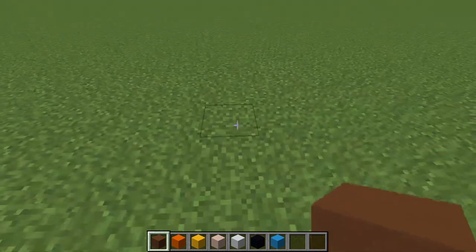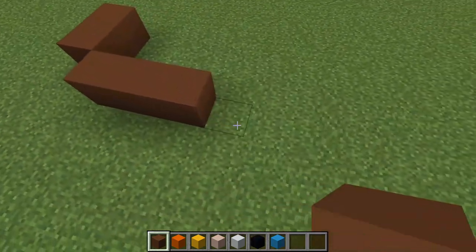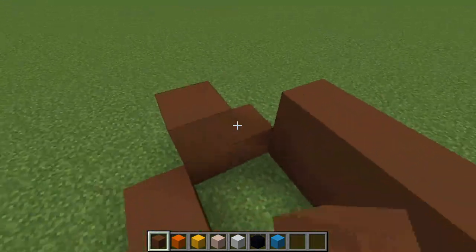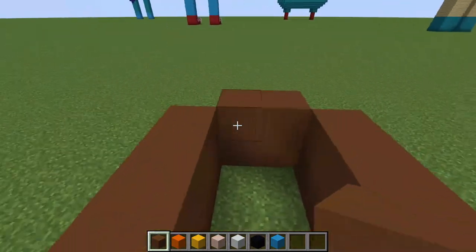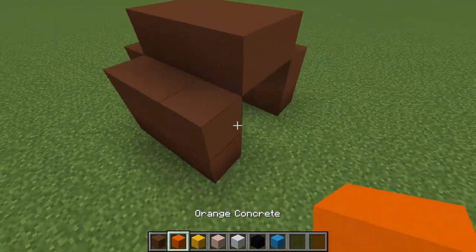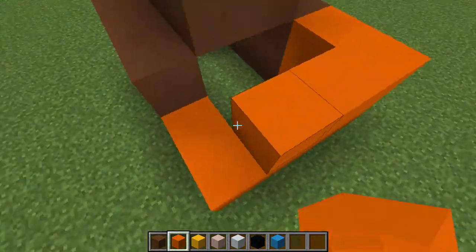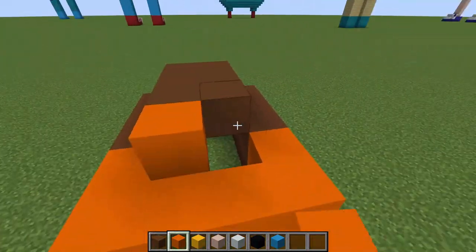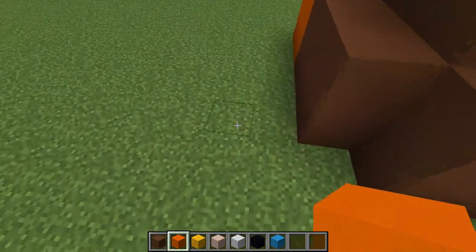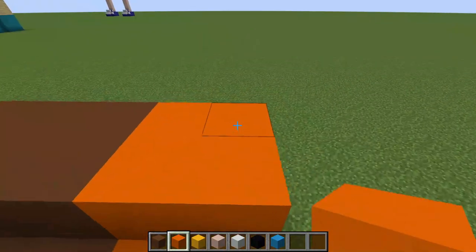First up we'll build his shoes, which will be brown concrete. We'll do two blocks at the front then go one, two, three blocks out like that, and then this will go up two blocks and one block in — so that'll be a temporary block there. Then we'll fill the back half with orange — back two blocks — and fill all the way up with orange. We'll build the same shoe here, five blocks away. Now we have both shoes done and can start the legs, which will be orange concrete.